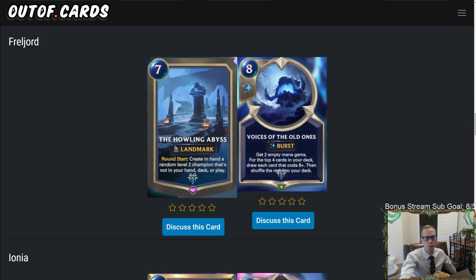Freljord has a brand new landmark — the Howling Abyss — which looks awesome. It costs seven mana and on round start creates in hand a random level two champion that's not in your hand, deck, or in play on either side. This card is awesome because level two champions are the best cards in the game, and playing this means next turn round start you already get one level two champion.